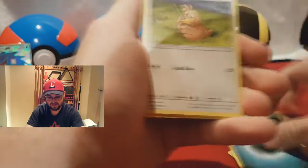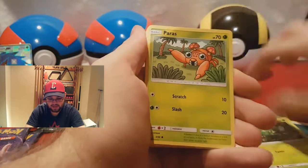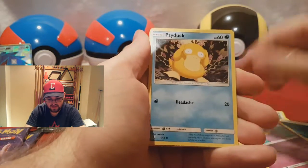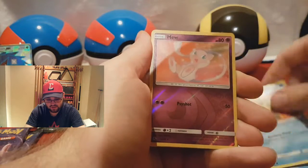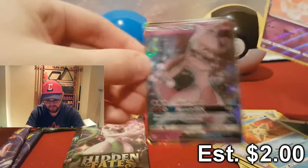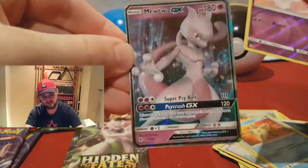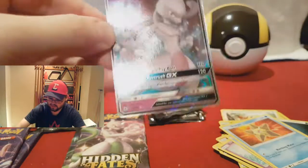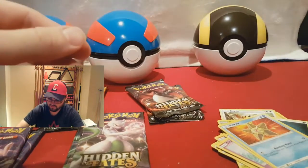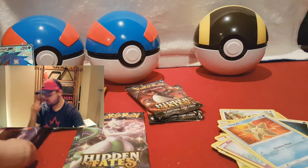So we have our Dark Energy, Farfetch'd, Jinx, Charmeleon, Caterpie, Paris, Ekans, Psyduck, Staryu, Reverse Holographic Mew, and a Mewtwo GX. It looks really, really cool. I love Mewtwo, as I'm sure many people do.